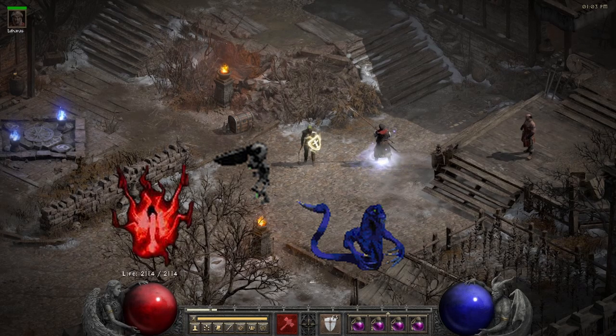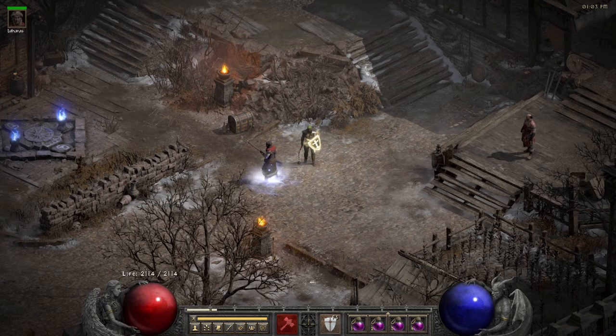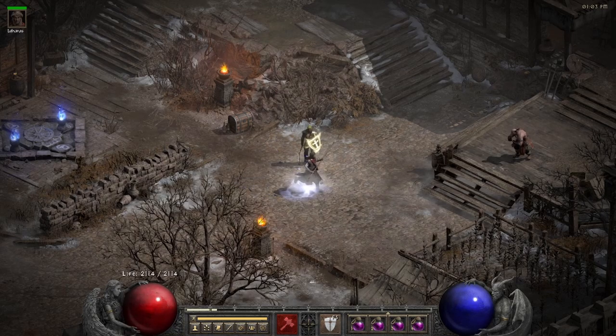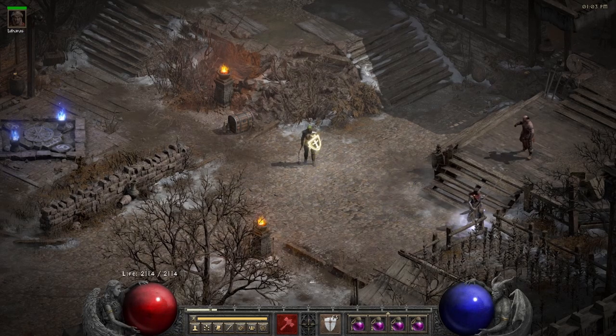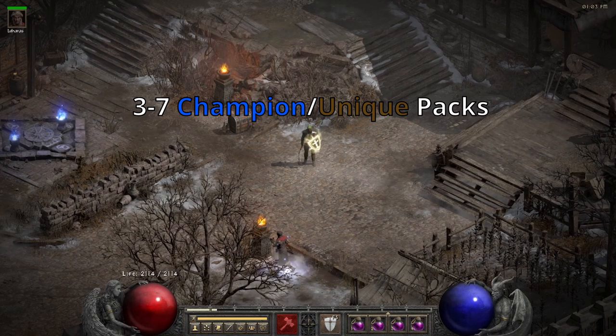Souls, dolls, pit vipers, and witches — this place is a nightmare. The area level is 83 so it's good, but the density, as you will soon see, was not so great. From what I noticed, there were anywhere from 3 to 7 champion packs each run, and this includes evil urn packs.